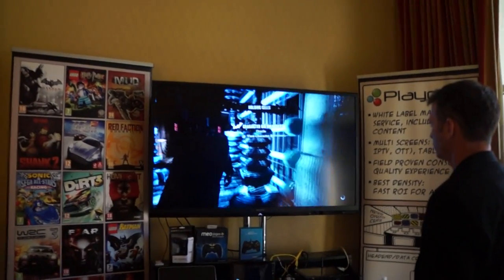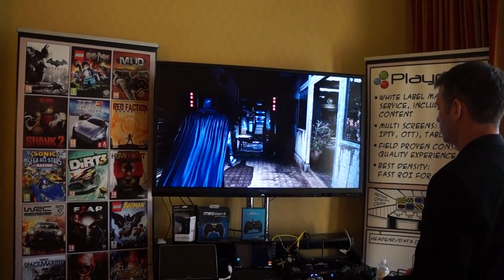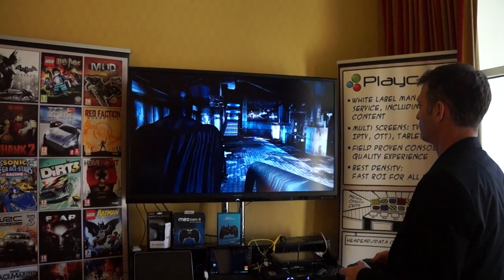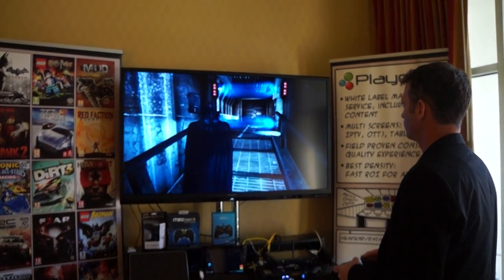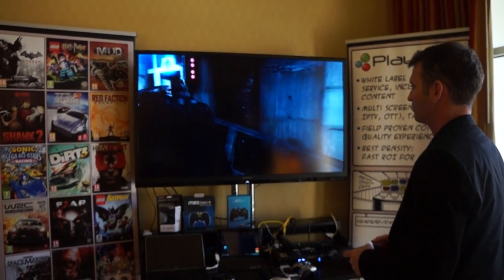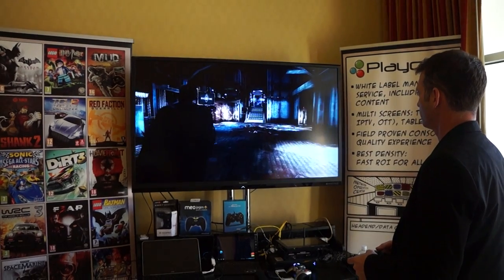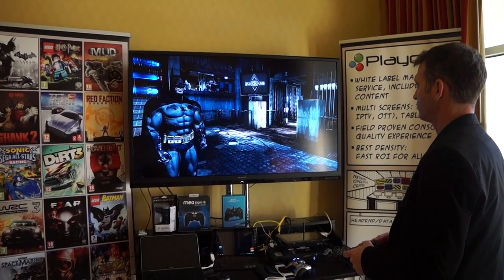Currently, Playcast has the rights to provide users with roughly 60 AAA games, and that number is expected to increase once the service launches in the United States. We're adding a few games every month, and we're committed to our partners to rotate games. We also support over 200 independent games. When operators select the library, it's a combination of games from the catalog, and packages are typically around 20–25 games per package, depending on the operator.